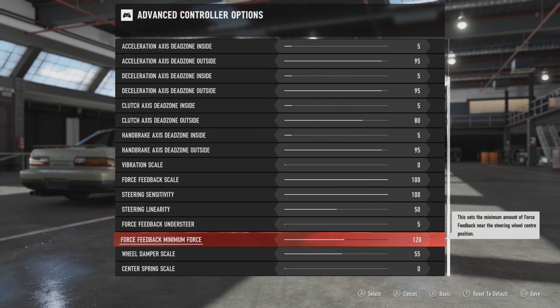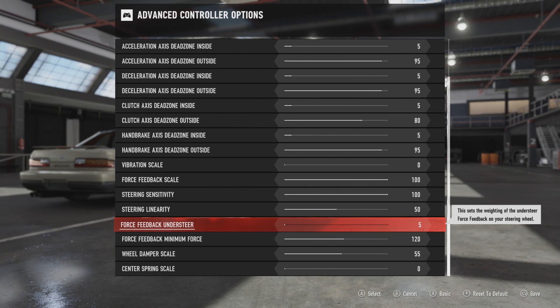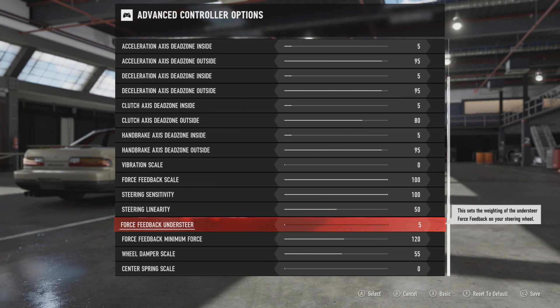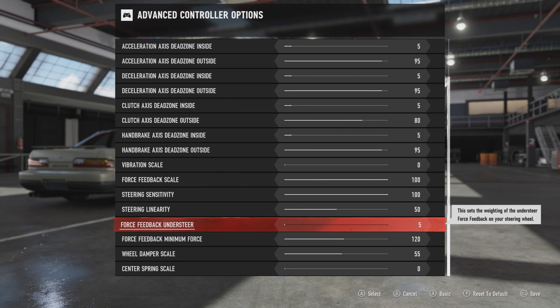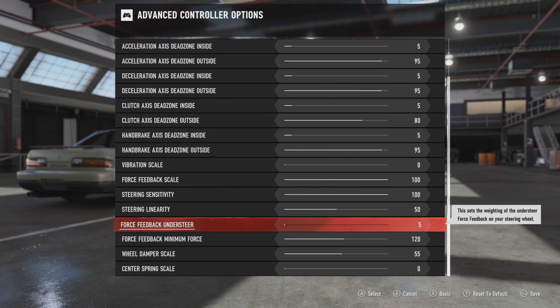Then the most important option is the force feedback understeer, which doesn't really make sense to me because it's not really changing the force feedback understeer at all. What this basically does is: if you use a high value it will not self-steer the wheel anymore — if you're in a transition, for example, it will basically just not transition anymore; it will just stay where it is. So you want to use the lowest value and then the self-steering will work properly. On previous Forzas like Forza 6 on Xbox you could not change this option and I think it was just turned all the way up, because my wheel just wouldn't spin itself. But now changing this down, it actually spins by itself. So yeah, you want to have this all the way down.